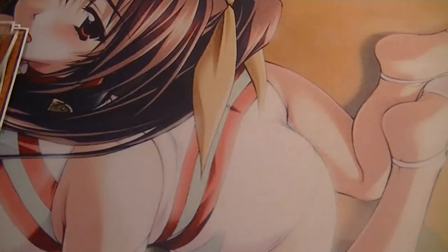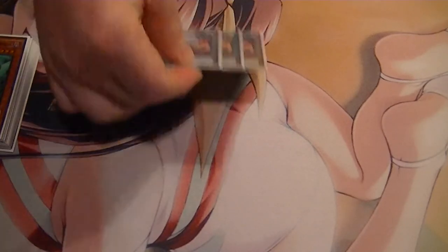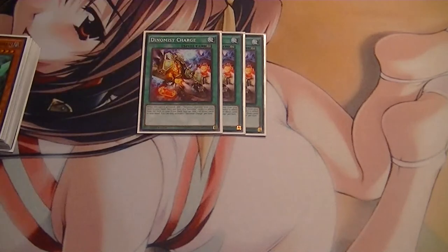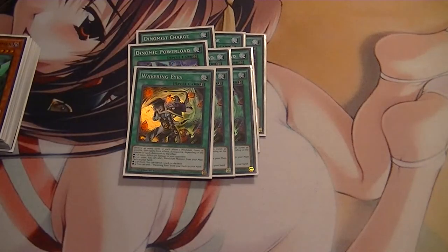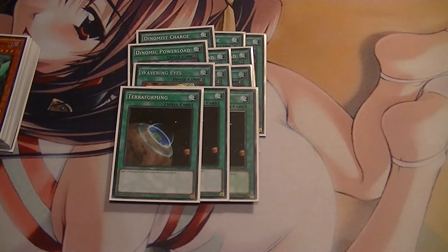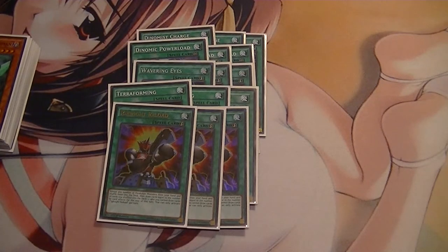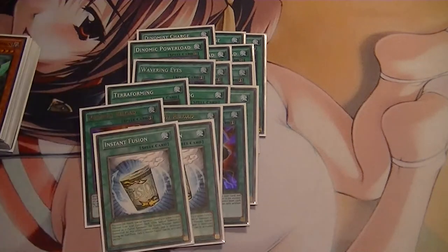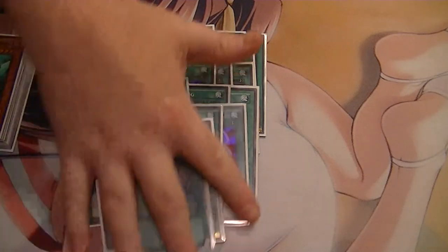When you see the extra deck, you'll see why they're in there. For spells: three Charge, because this works just like Tanki; three Power Load, which turns all of your Dinos into our mateys; three Wavering Eyes for searching; three Terraforming to get to the Field spell; three Reload to reset hand; two Instant Fusion; and a Limiter Removal, because this is a Machine deck.